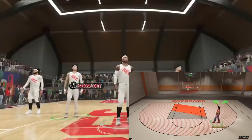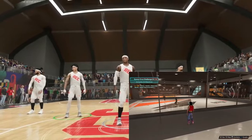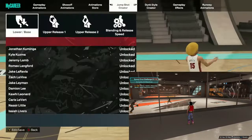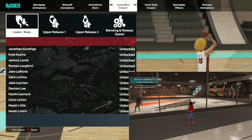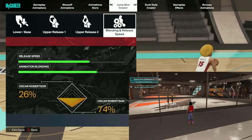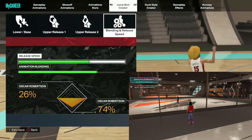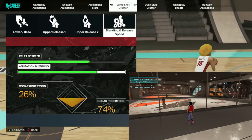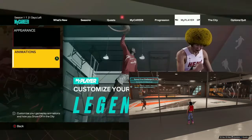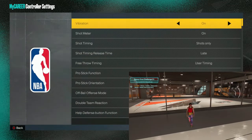Go to your controller settings and adjust based off what you've been shooting the most. If you're getting very early, slightly early, or early, put your jump shot controller setting on late or very late. If you're getting lates or very lates, put it on early or very early. Now I know what you're thinking — that doesn't make sense. But it does: think of it like going to a party. If you're running behind, you don't go slower, you go faster. If you're somewhere early, you slow down. You do the opposite of whatever your meter is telling you.